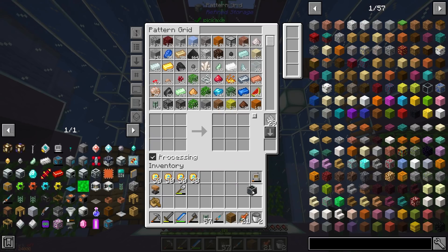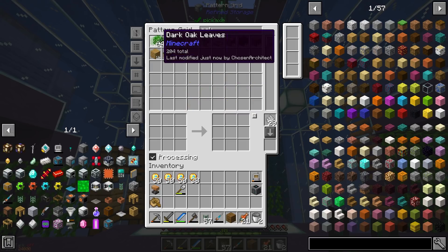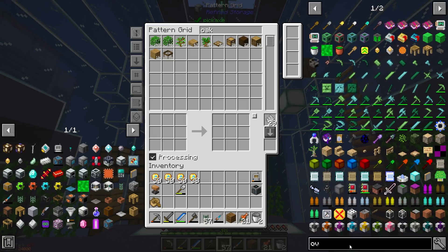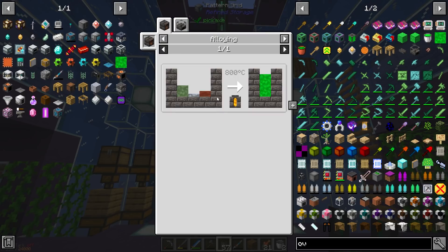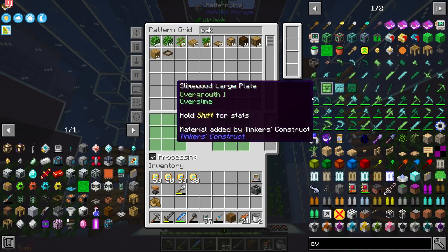Let's go to processing here. I have my crafter set up. With oak leaves — actually, we might be able to find the recipe for this overworld matter right here. Let's see how much does it actually produce? It produced 20 blocks. So that's important information that I need to know.